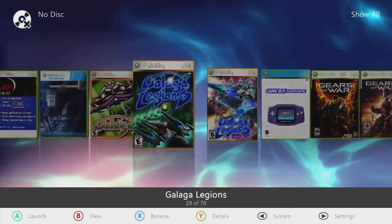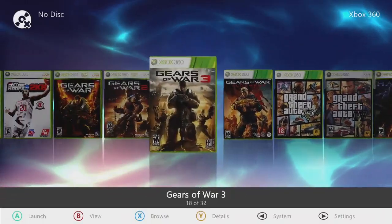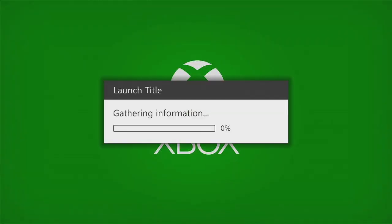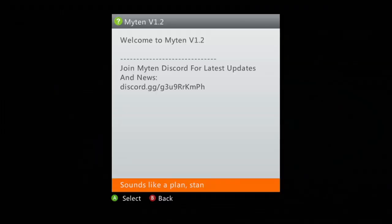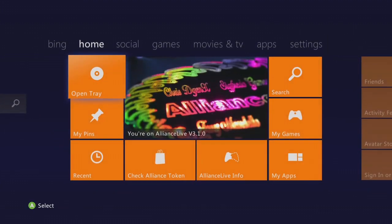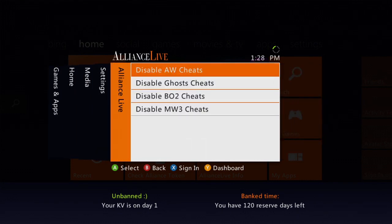We'll go to the dashboard, make sure she's right and tight on the network. We should get our Mii and placard pop up — there we are, good deal. All right — we're up, we're online, we are live. Beautiful eyeball-pleasing HUD, X Community, and our cheats — disable A, enable A, very easy.